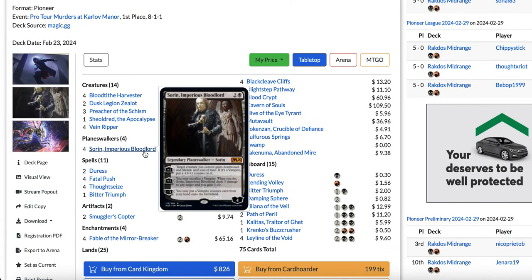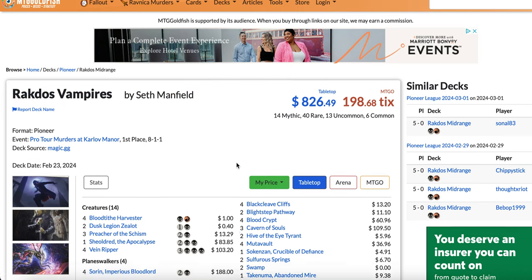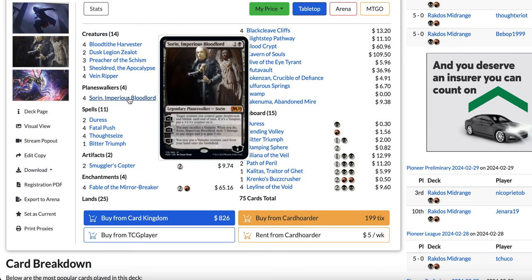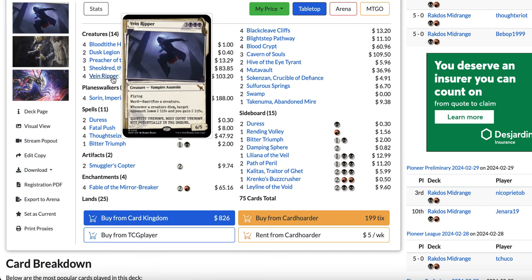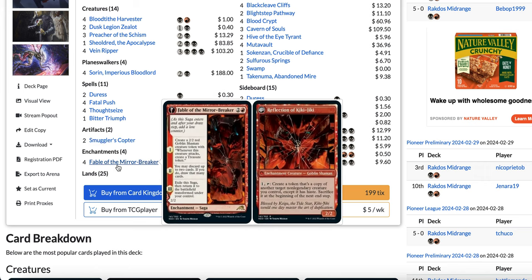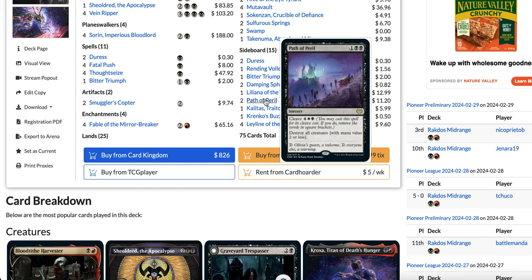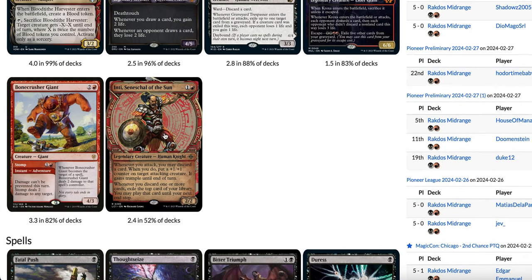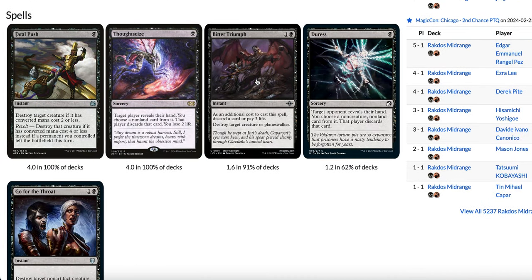One interesting list plays 4 copies of Sorin, Imperious Blood, and 4 Vein Ripper — a Vampire version that placed first at Murders at Karlov Manor. Then you have Duress, Fatal Push, Thoughtseize, Bitter Triumph, Smuggler's Copter, and Fable of the Mirror Breaker. Other non-vampire lists run Bonecrusher Giant, Graveyard Trespasser, Go for the Throat, and similar removal. There's also Inti, Seneschal of the Sun, which adds a lot of pressure quickly. In the sideboard: Duress, Rending Volley, Damping Sphere — great against Lotus Field combo — Liliana of the Veil, Path of Peril, Kroxa, and Leyline of the Void.